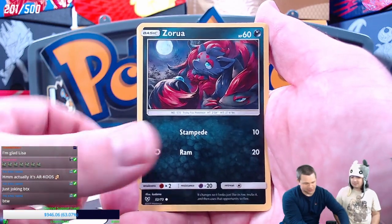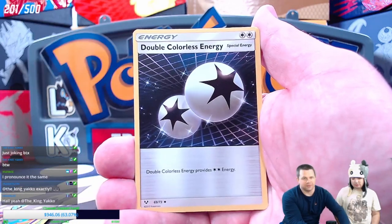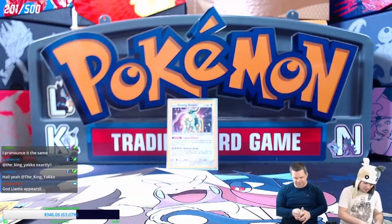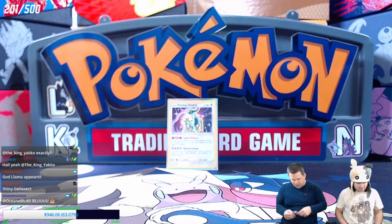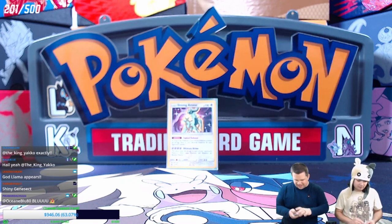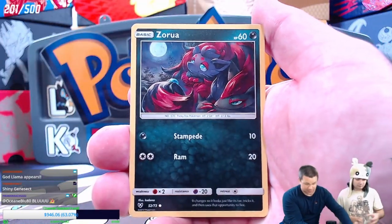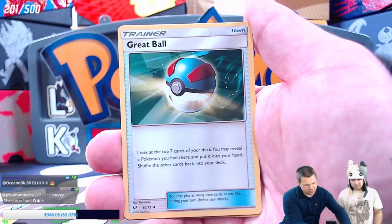We got Zorua, Litten, Qwilfish, Grimer, Golett — rest in peace, no longer in format — Scrafty, Minun, and a Virizion holo. It would be awesome if we got two shinings out of this Elite Trainer Box. We got a Pearl, another Zorua, Golett, Larvesta, Scraggy, Liepard, Electrode, Great Ball, and a reverse holo Scraggy.